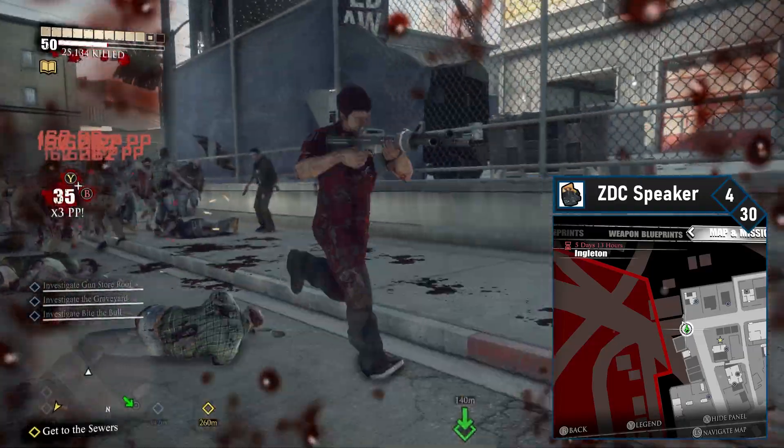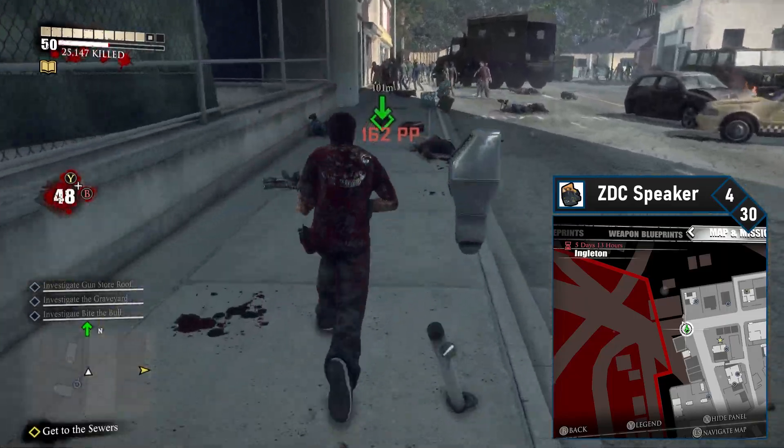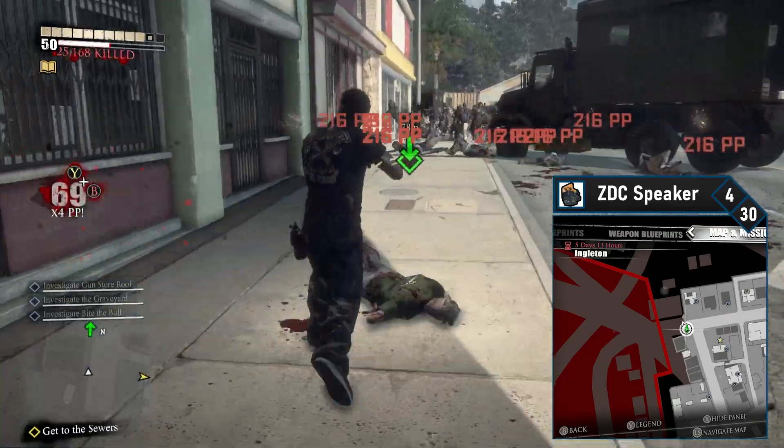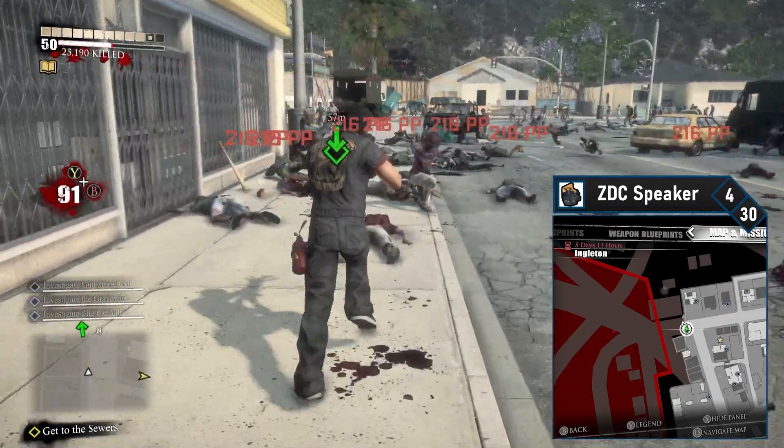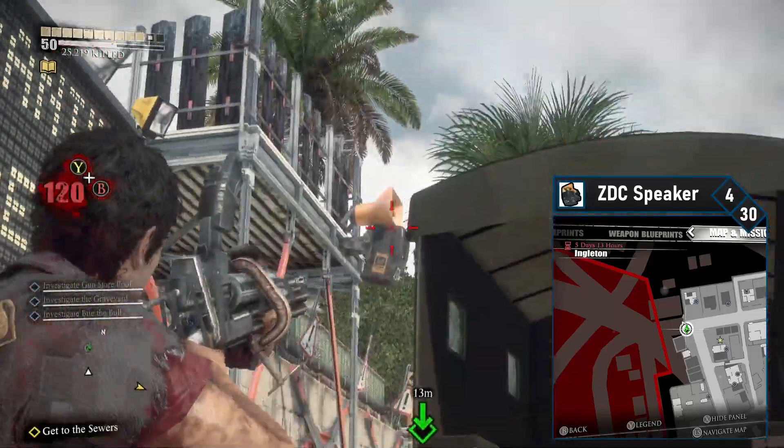ZDC speaker number 4 is in the north-west corner of Engleton. Follow the street past the cab company and head straight north. You'll pass an empty garage and reach a military-style checkpoint. There's a ZDC speaker next to a military truck — just blast it.